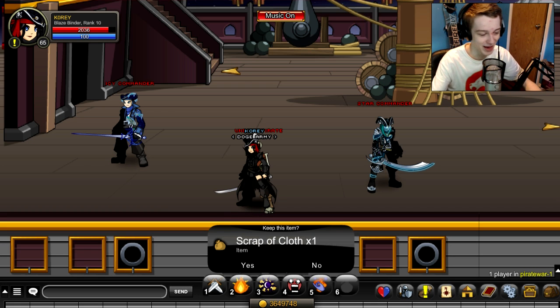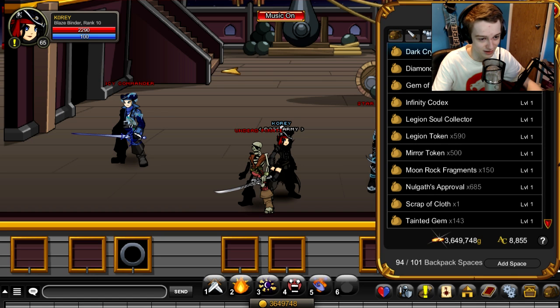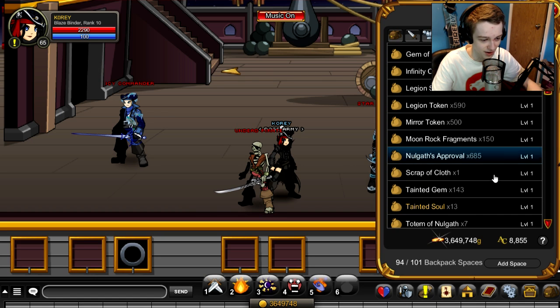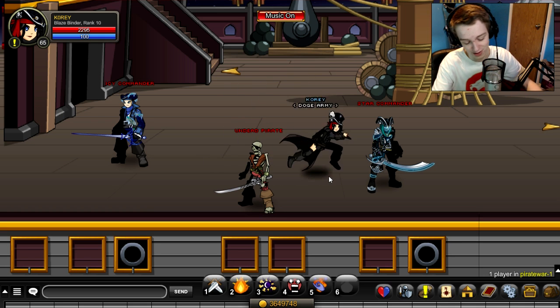And we are back with the drop — we got the scrap of cloth! That confirms that it is dropping currently, which is great. Let's find that in our inventory: scrap of cloth. That is what you'll need to merge the bandanas.